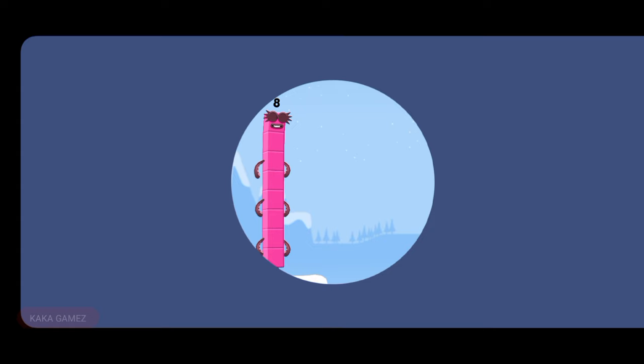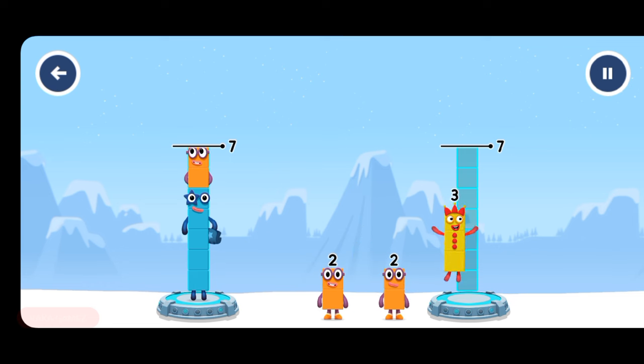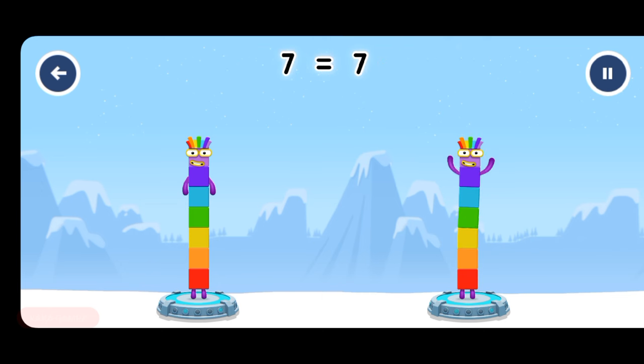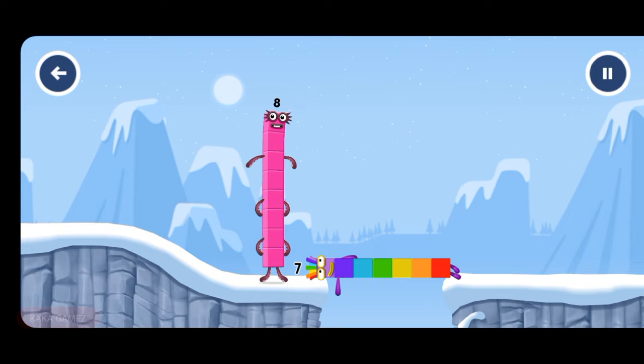Tap to start. Share the number blocks evenly to make two groups of seven. Five plus two equals seven. Three plus two plus two equals seven. You cracked it! Seven equals seven. I am seven! Great!